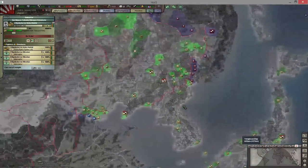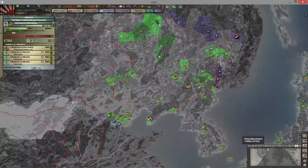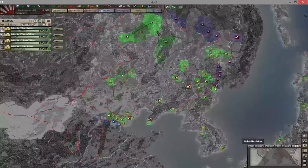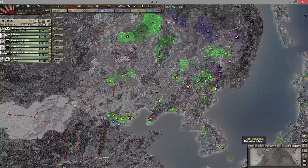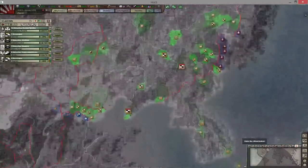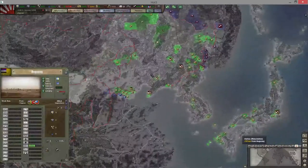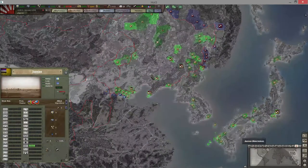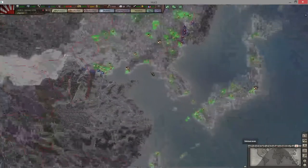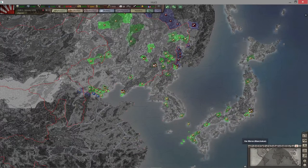Strength map — I don't focus on this too much, but it tells you the strength of your divisions. Right here I must have a fair amount because it's green — I have four divisions and two corps commanders. Here it's darker green, so not as strong — just two militia. You can use this if you're, say, Russia with a big front or the US on multiple fronts, and you're unsure of the strength of your line. It's very useful for finding weak points — you can use the strength map mode to figure out where you need to buff up your lines or reserves.